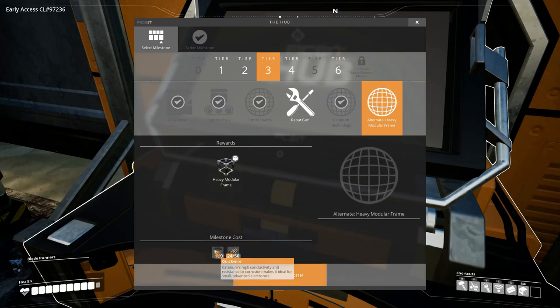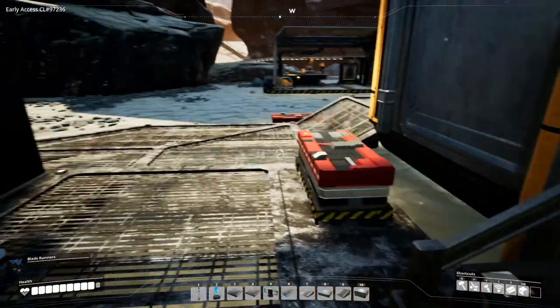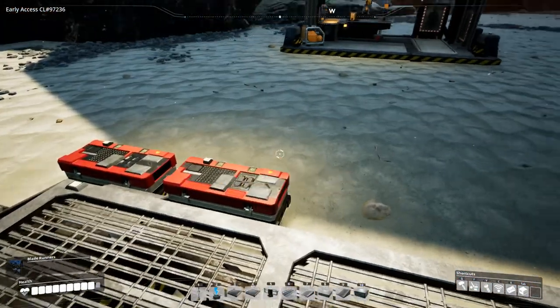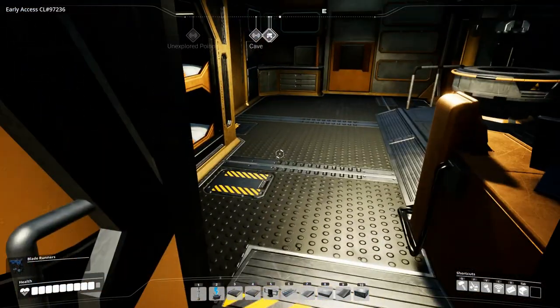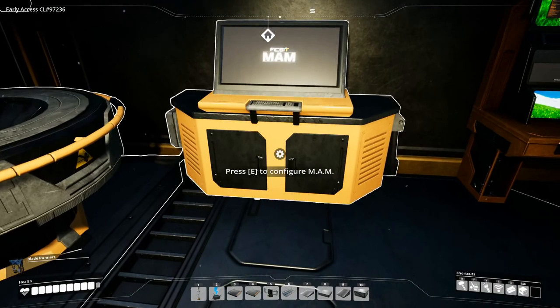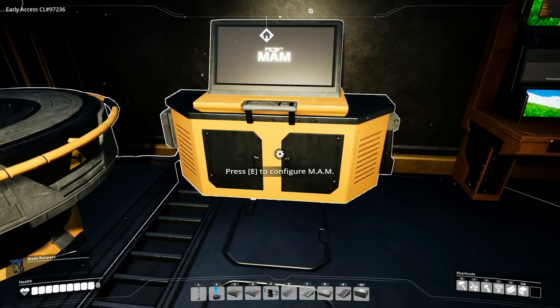We need to go and get some quickwire because we don't have enough of that, and we don't have any caterium ore, but we do have the ability to scan for it. So I think that's what we're going to do today — go exploring a little bit for the caterium so that we can start producing that as well.